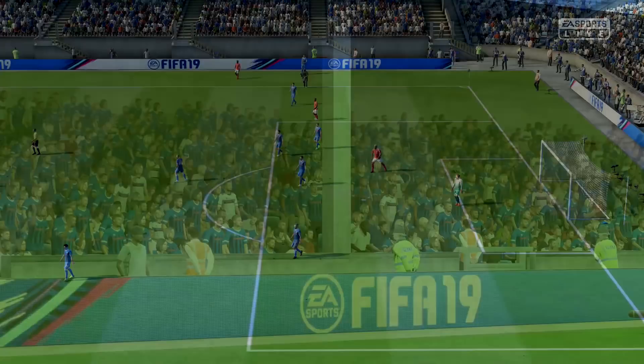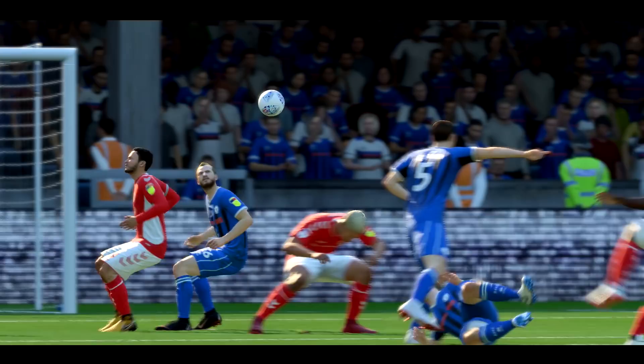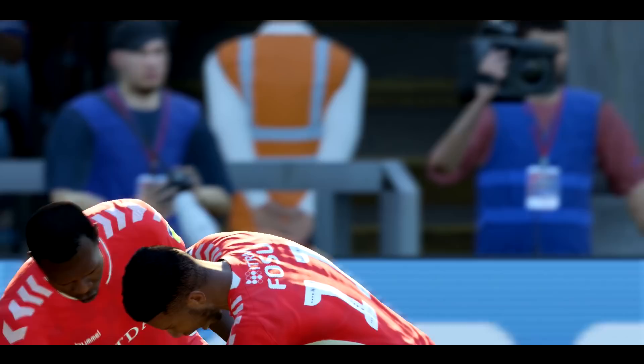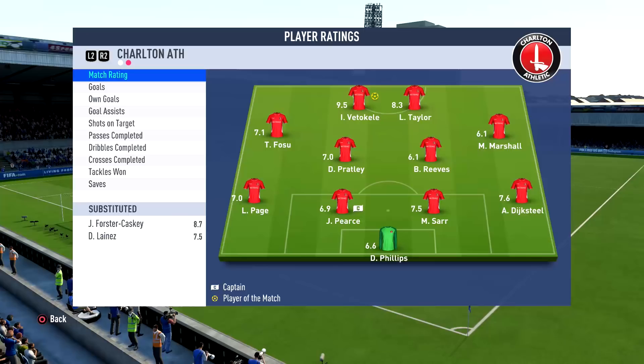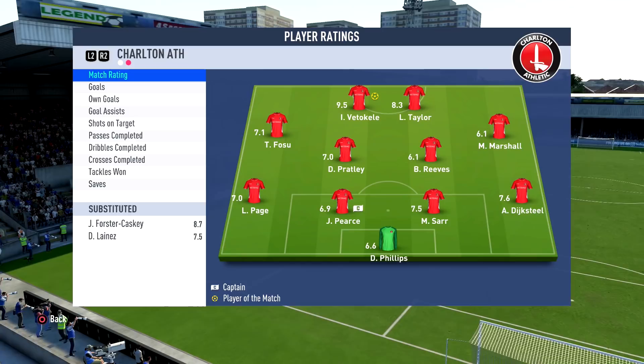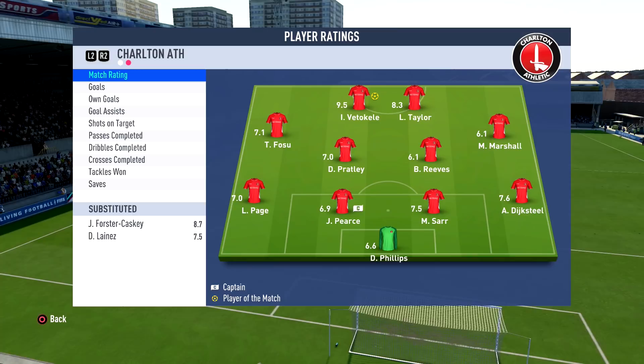Not a bad result, not a great one either — I feel like we could have won that. There was a world-class goal from Vettichelli and a worldie from Rochdale for their second goal, so we can't complain. 2-2 the final score, we take a point. Our striking partnership of Vettichelli and Taylor played really well — 9.5 and man of the match for Vettichelli with an assist and a goal. Forster Kasky got an 8.7, Lanez a 7.5. We need to be picking up more points than this though.